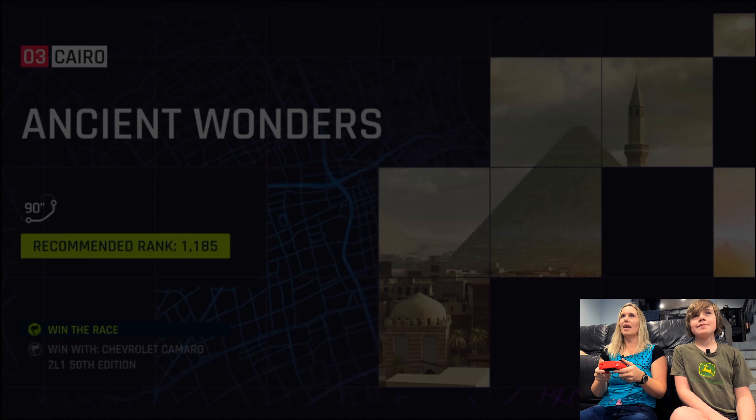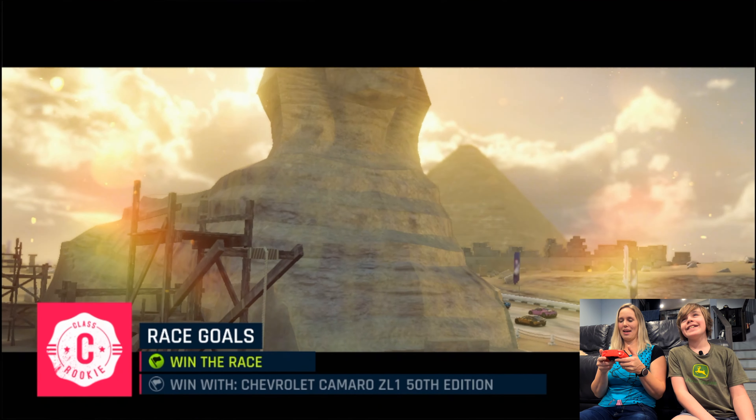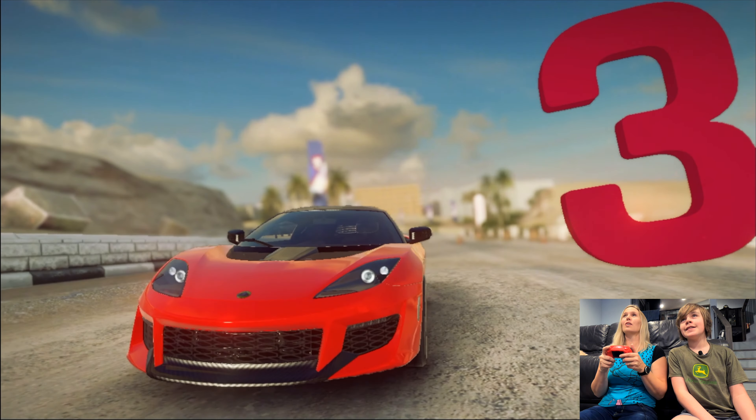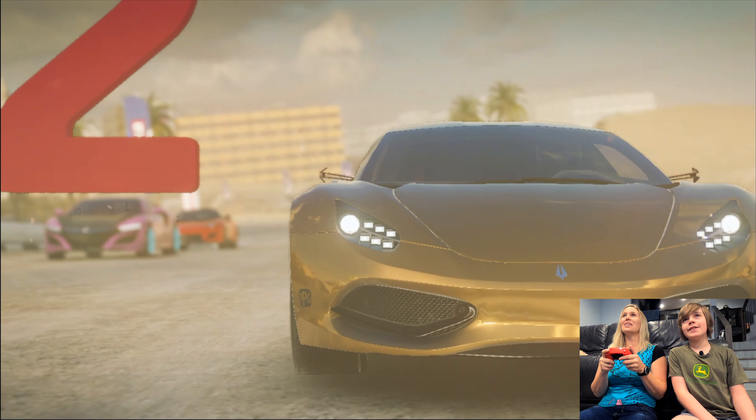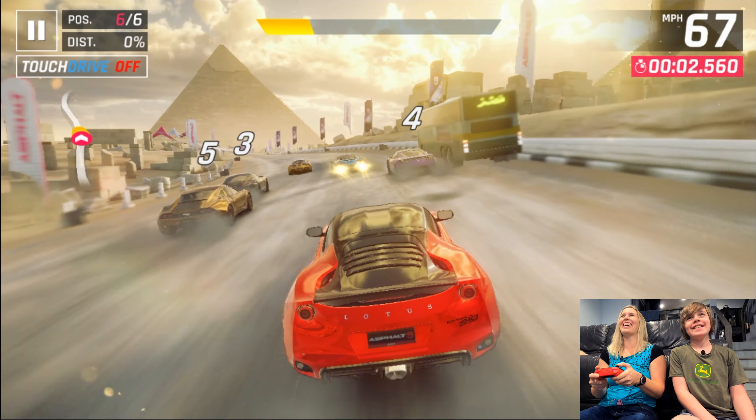I don't know if I'll remember that, but I'll just try. My palms are getting sweaty because I'm nervous. Just press A and it'll start. Ancient Wonders — yeah, each track layout has their own name. The objective is to win the race. I hardly ever win. I start with this to accelerate. Three, two, one — go! Let's go.